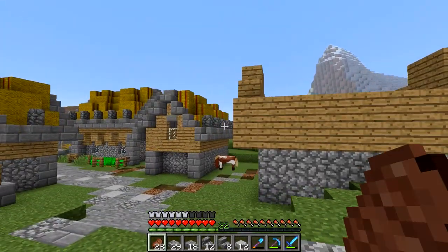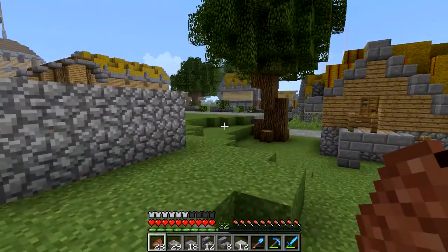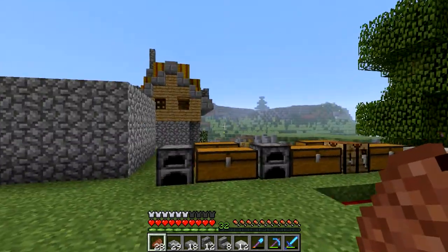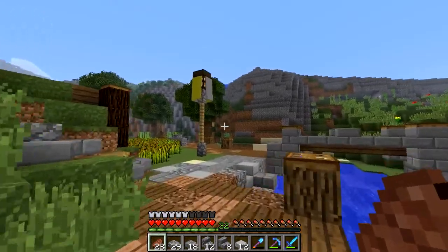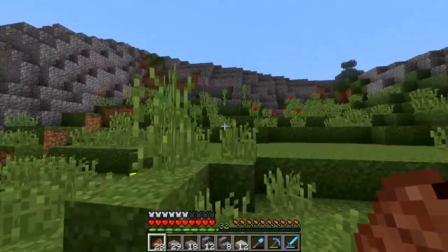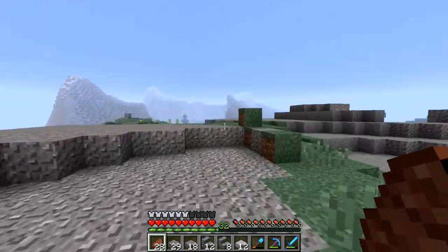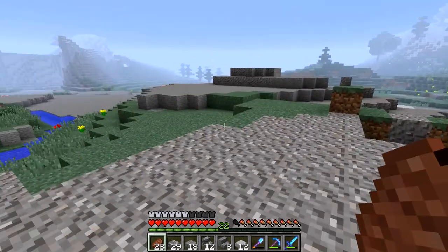Looking around: this direction is open water with a lighthouse; this way is plains; this way there are trees with towers to see out. But what about this way? There's a mountain. How vulnerable are you if an enemy came from up there and stormed down the hill? Everyone would be dead and no one would know what happened until it happened. It's just a mountain right here, so with that being said, there needs to be some sort of defense up here.